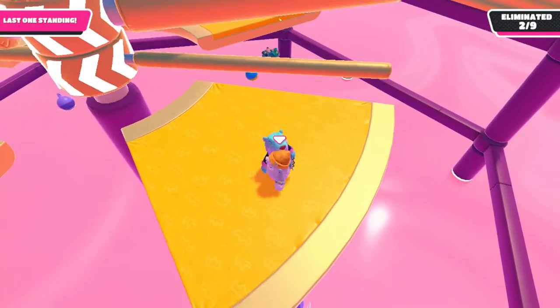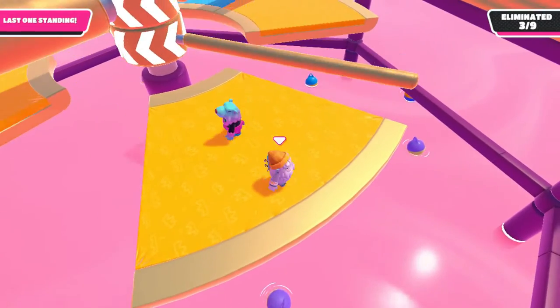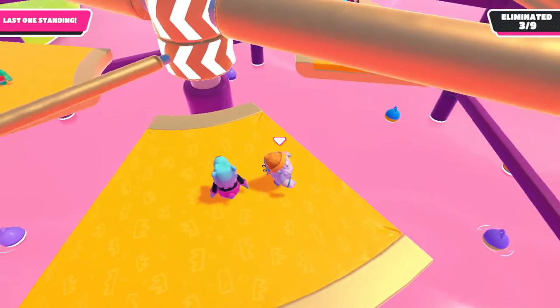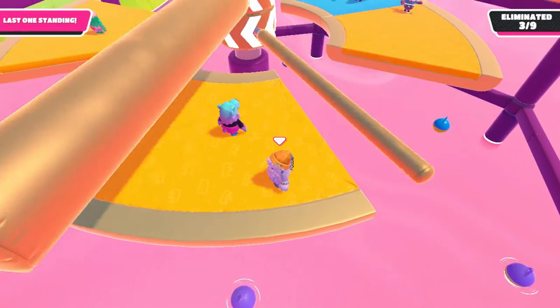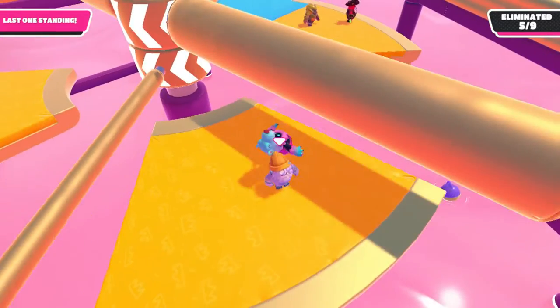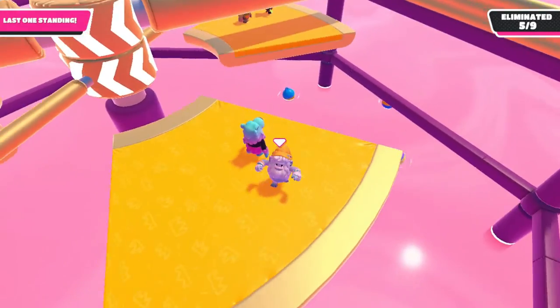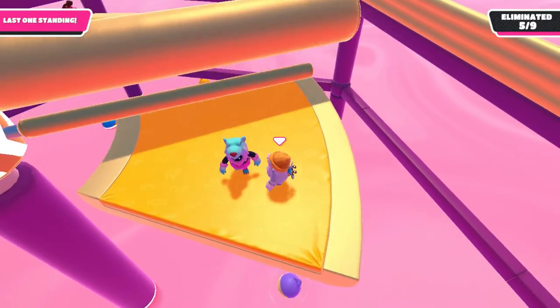Looks like this platform was close to linking up — good thing it didn't though. That's the thing you have to watch out for on Jump Showdown at the beginning when they're all separated: it doesn't link up because it can really catch you out. It looks like it just caught one or two people out there and that blue platform just fell down.